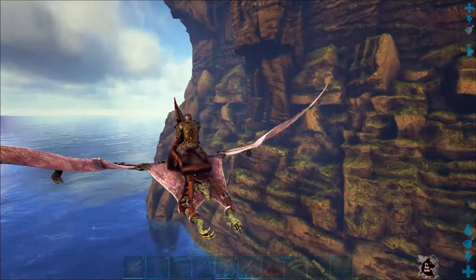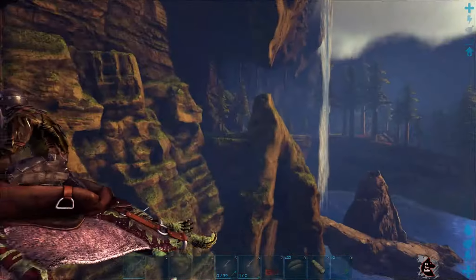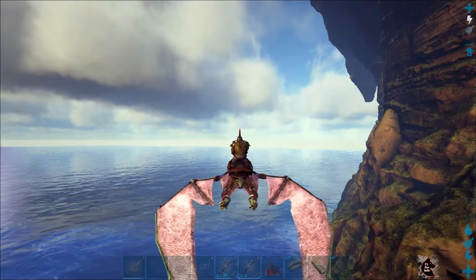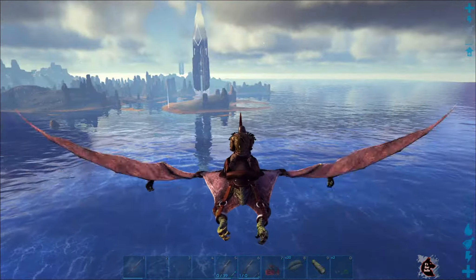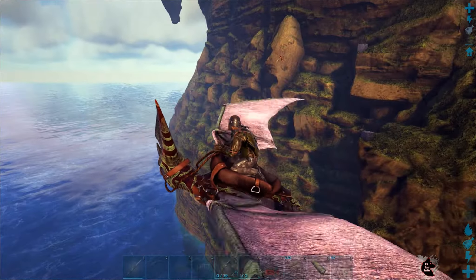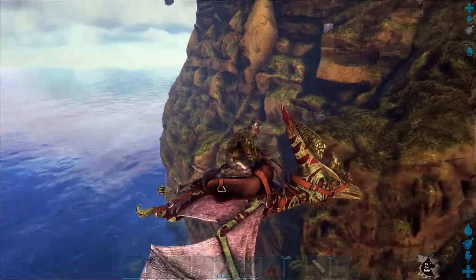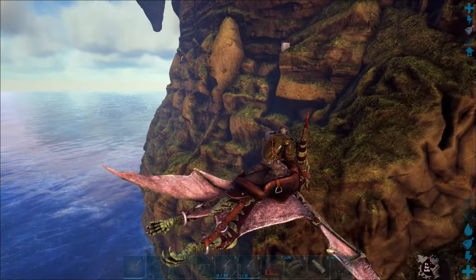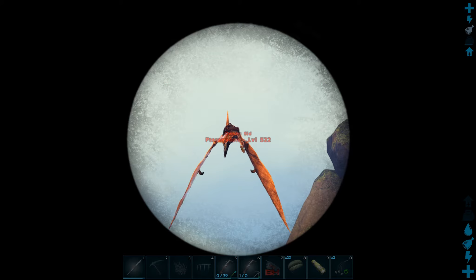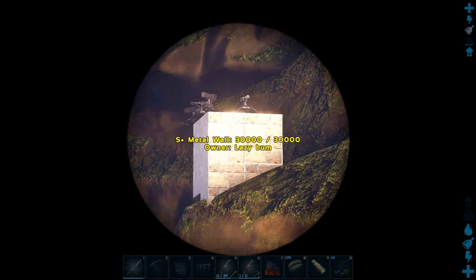People traditionally look to set up a base where no one can get access to it, apart from flying creatures. Of course, with reusable grappling hooks — look at that, classic. Here we go. This is potential. That is an absolute classic. Let's scope this out. There's a bird up there. Two little bases. Lazy bum — he's got a heavy turret.